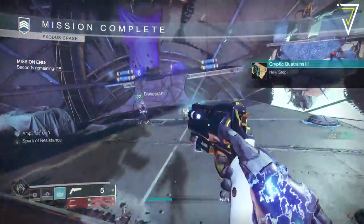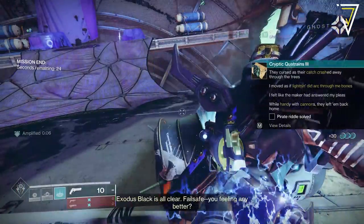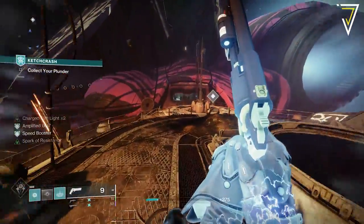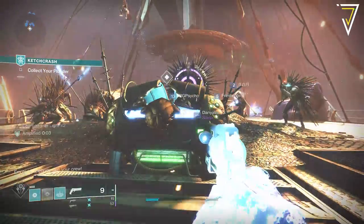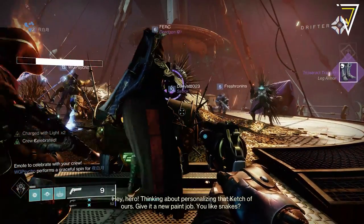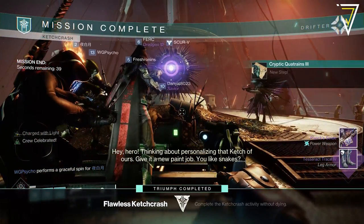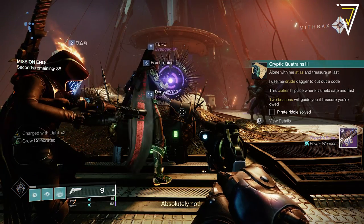Once you complete the Exodus Crash, you'll get the next part of the quest. This references the Ketchcrash arc and also a hand cannon. To complete this step you need to run the Ketchcrash activity with the arc subclass equipped as well as a hand cannon. You can complete this on the matchmade version of that activity.